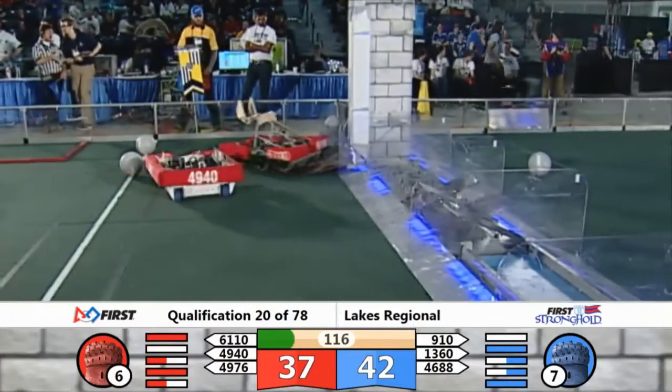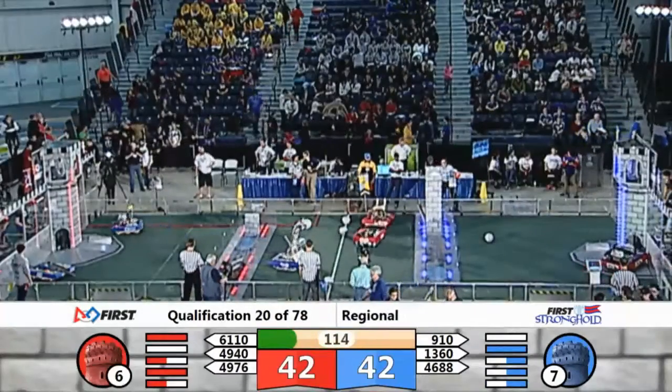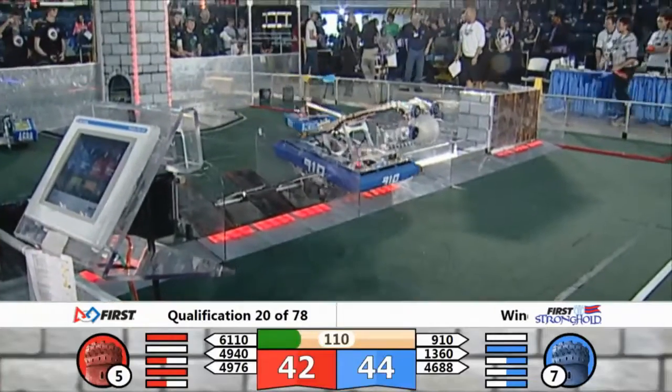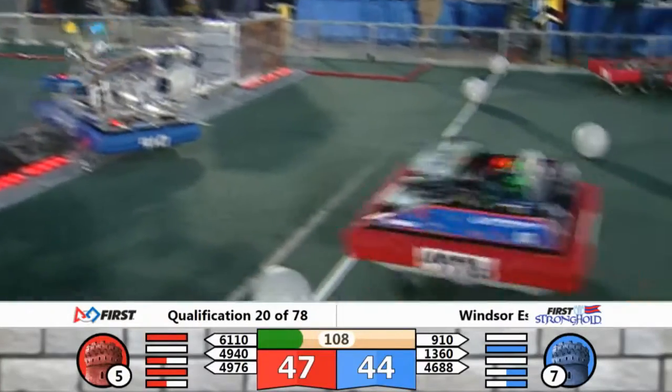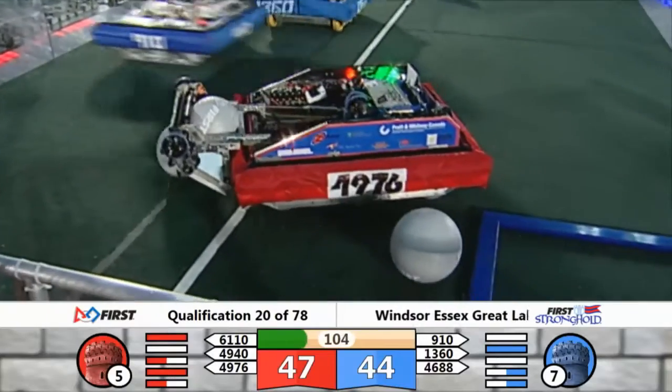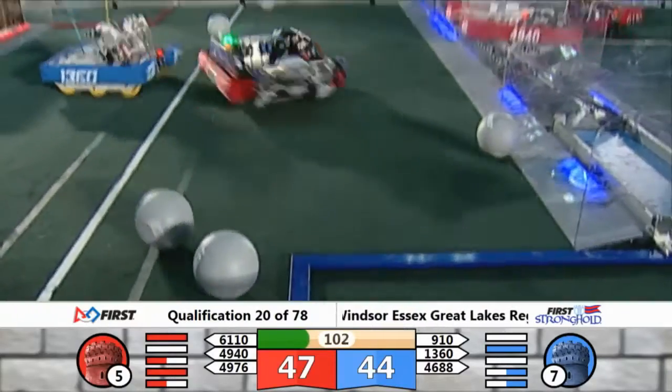And there's the spy over there with these different flags supporting Team 1350. One of the boulders is in and the human player is rolling the boulders down the secret passageways. Red Alliance 47, Blue Alliance 44.